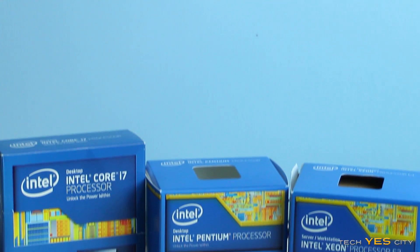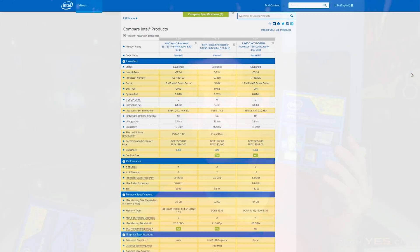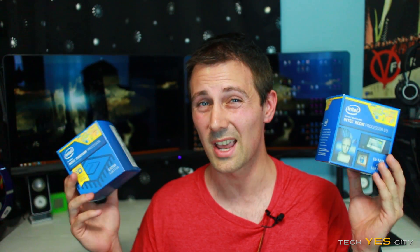For these tests I decided to test the G3258 at 3.8GHz, then pitted it against the Xeon 1231 v3 with hyperthreading disabled and two cores disabled, giving us a pretty much apples-to-apples comparison. The main difference was that the Xeon had an extra 5 megabytes of level 3 cache. I also threw in the 5820k which has 15 megabytes of level 3 cache, though keep in mind it's on a different platform.